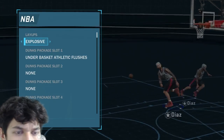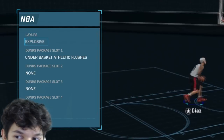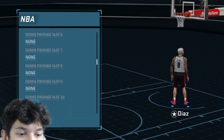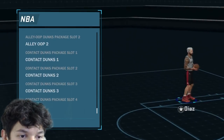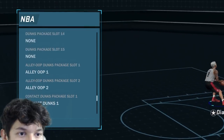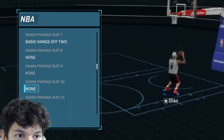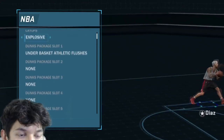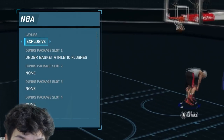You don't put on any dunk packages except flushes — that's the only exception. Nothing else. The reason is you're only supposed to put on contact dunks so that you activate them more frequently. If you have something like a rim grazer or basic hands-off 2, you'd get that animation instead of a contact one, and that's not what you want. You only want contact dunk packages.